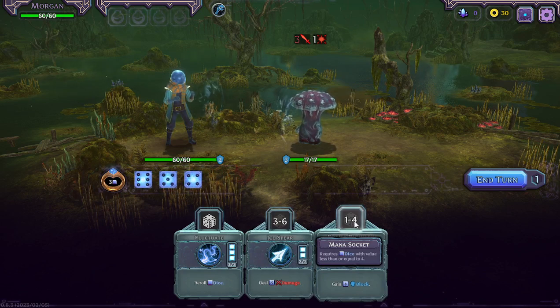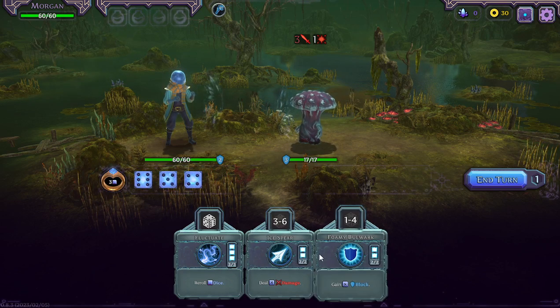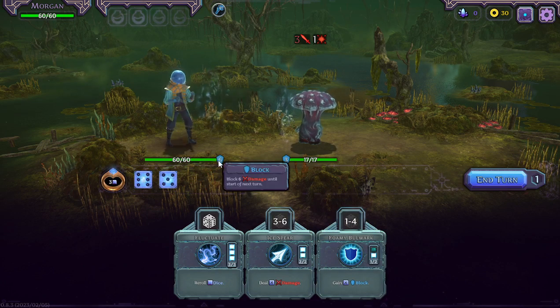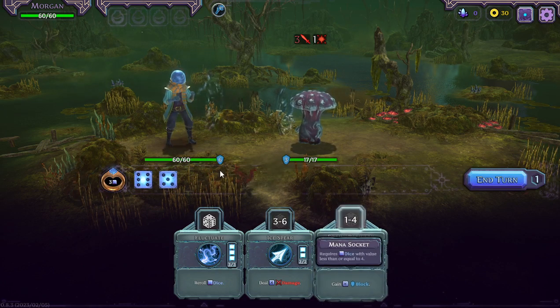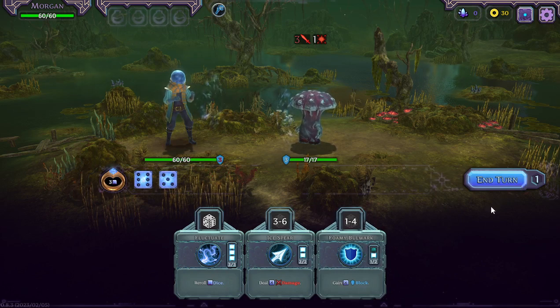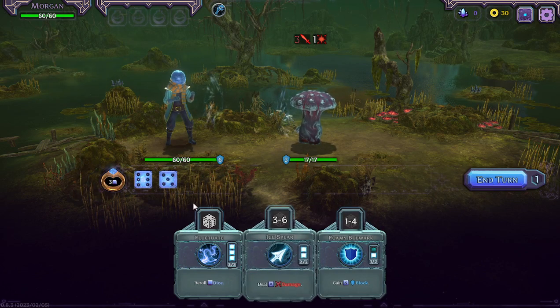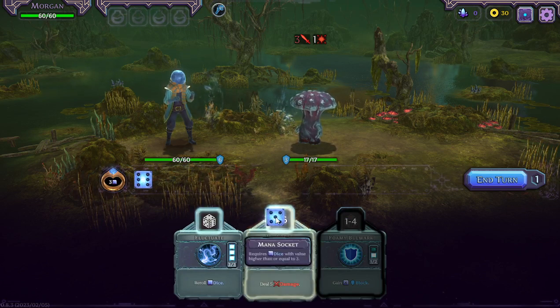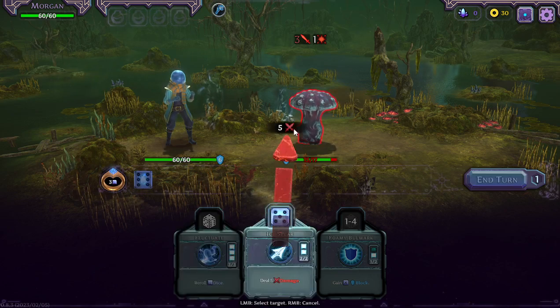If my block is going down, maybe I can use that. It went from two to six. The value of the dice increased the block — gain whatever the dice value is for block. If I hover over, my block will go from six to three. So we put dice in the spell socket here, and that will deal five damage. Yes, you can see his number's gone down.